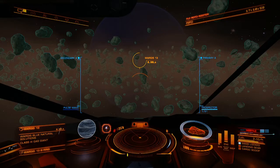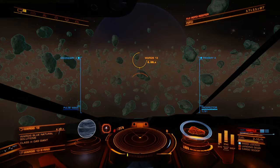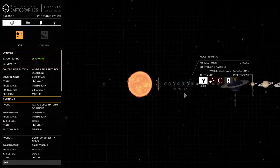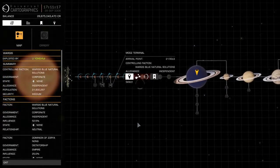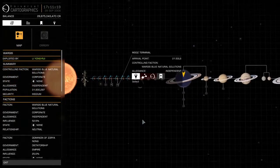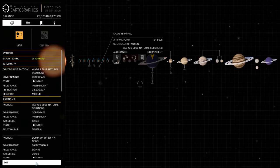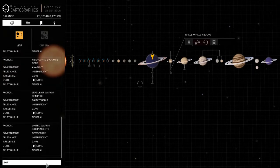This is a game with about 50 or 100 different minerals and metals that you can mine in these ring systems, and of course there's absolutely no reason to mine any of them except the ones that are the most profitable. There are a few carriers floating around out here, but definitely not many.